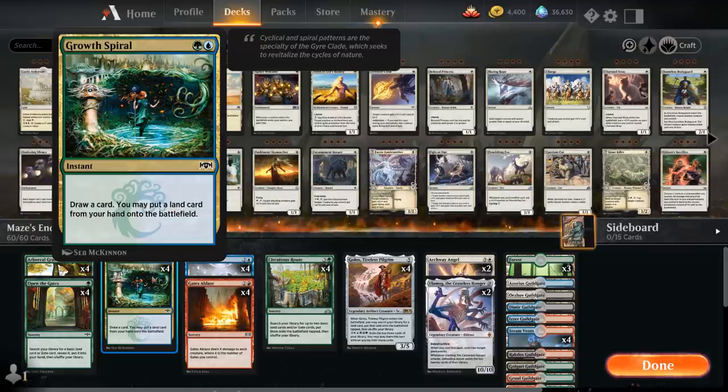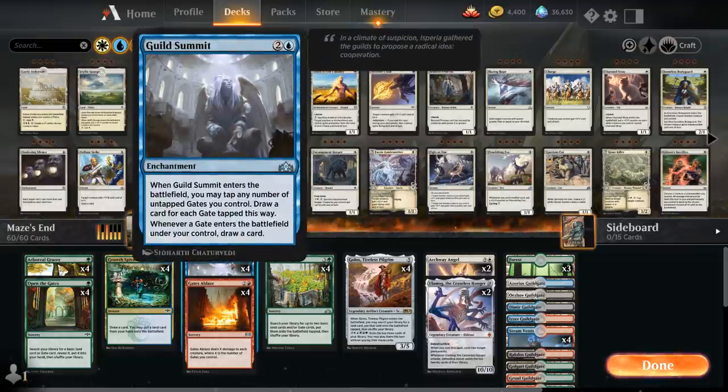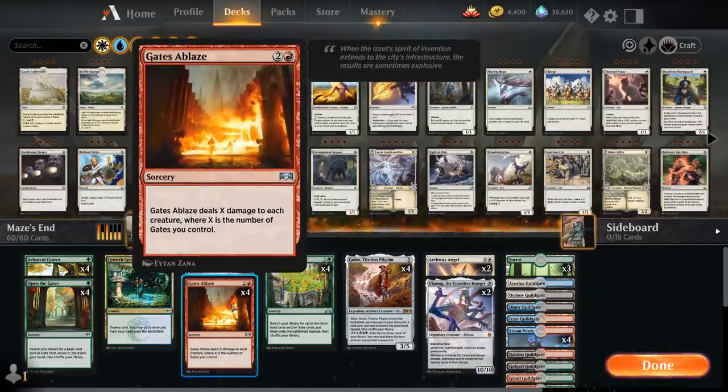We've got the full playset of Growth Spiral as a two-mana ramp card that lets us put an extra land in play and draw a card. At three mana we have Guild Summit, a three-mana enchantment. When we play it, we can tap any number of gate cards to draw that many cards, and whenever we play a gate with Guild Summit in play we also get to draw a card — great in combination with all our ramp cards. Gates Ablaze is our sweeper of choice, dealing damage equal to the number of gates we control to all creatures.